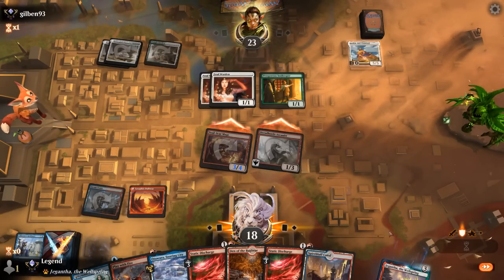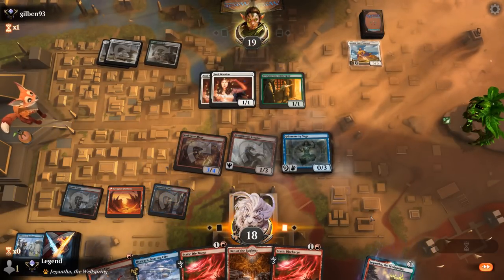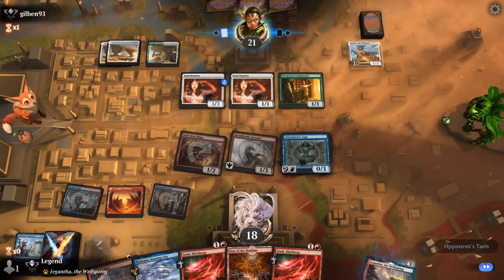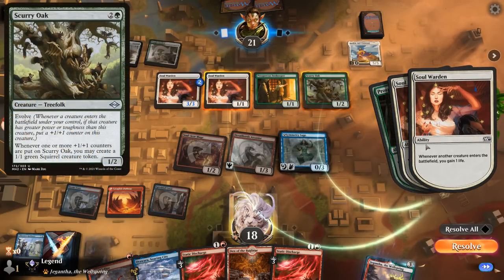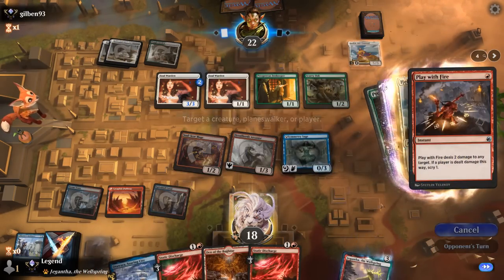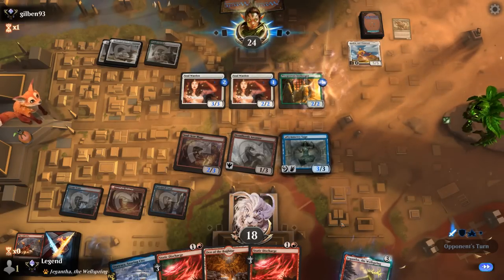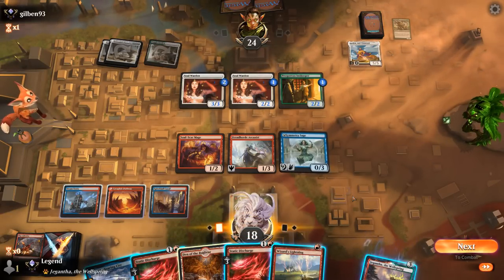Spire Bluff we can play right now, and then Symmetry Sage we can add to the board. We've got our Play With Fire to answer Scurry Oak, which was the goal. Opponent gets to grow Soulwarden up to a 3/3, but we can still kill it with Discharge. There's the Scurry Oak — this would be an infinite combo. So we put a lace counter on Scurry Oak, and in response play with Fire. Now we try and clean up all of the life gain enablers with double Discharge, with Symmetry Sage growing Arcanist so we can replay Discharge out of the graveyard.